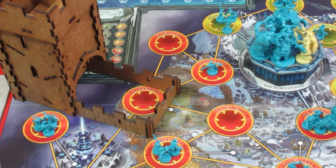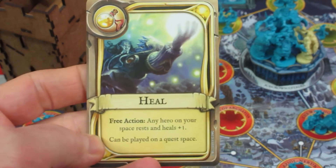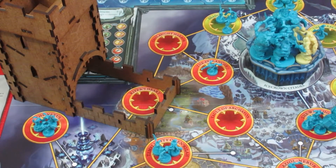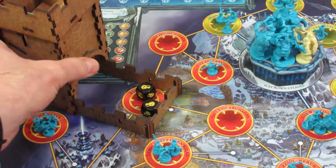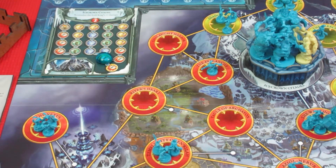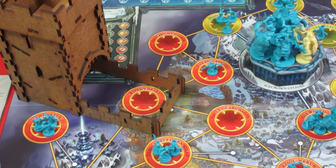Actually, Jayna's first action - she's going to use the heal card because we don't want her to get knocked out. It's a free action - boom! She gets to heal three. She goes from two health up to five. She quaffs a healing potion, and now she's going to do her quest action.